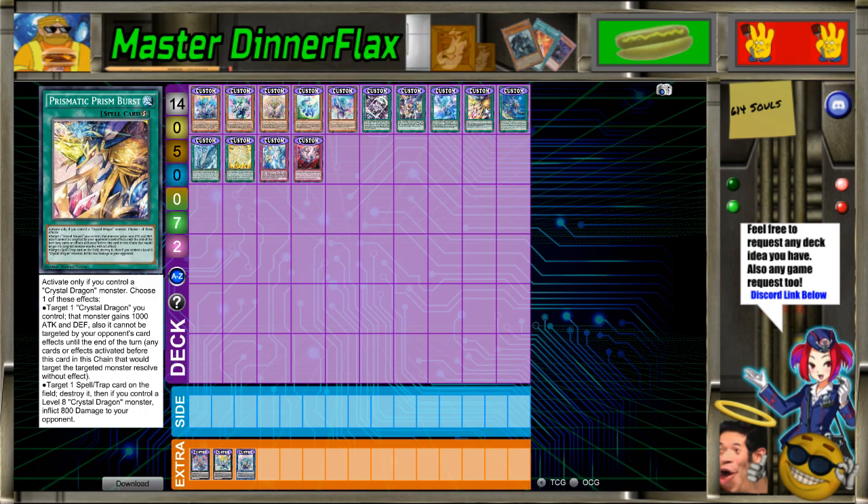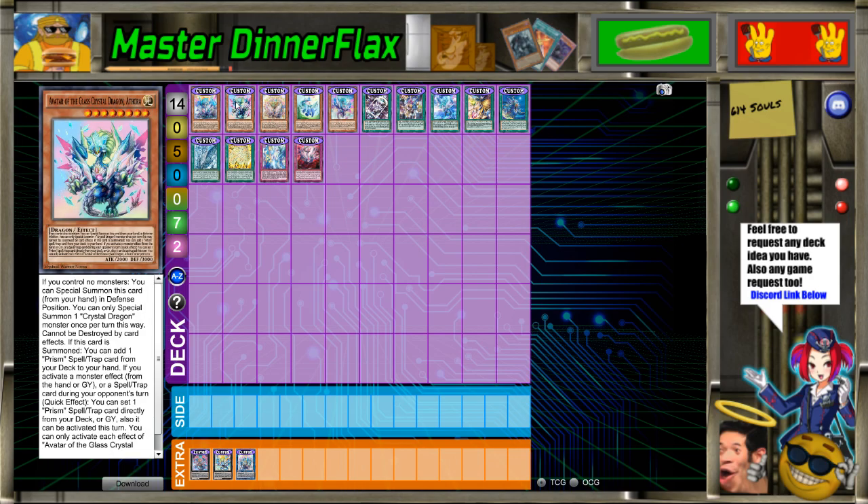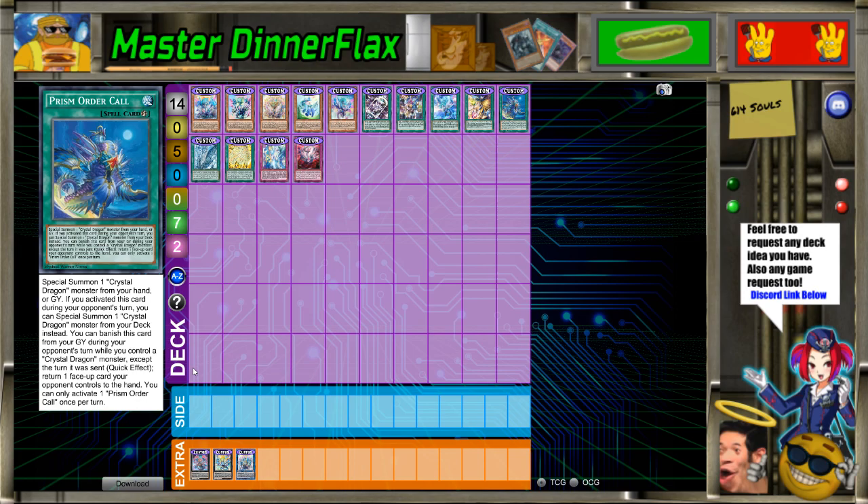Target one spell or trap card on the field, destroy it — then if you control a level 8 Crystal Dragon monster, inflict 800 damage to your opponent. That's nowhere near as cool as the other effect. Prison Mortar Crawl: special summon one Crystal Dragon from your hand or graveyard. If you activate this during your opponent's turn, you can special summon one Crystal Dragon monster from your deck instead. I feel like summoning from the deck is something you should stay away from as much as possible unless there's a condition. But thinking about it, since you already have to have a setup to get that, it's probably okay. You can banish this card from your graveyard during your opponent's turn while you control a Crystal Dragon monster — except the turn it was sent there — to bounce one face-up card your opponent controls to the hand.